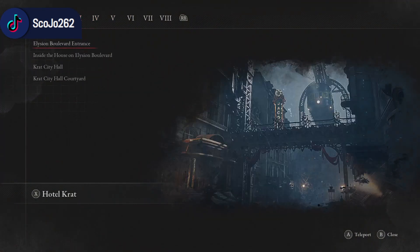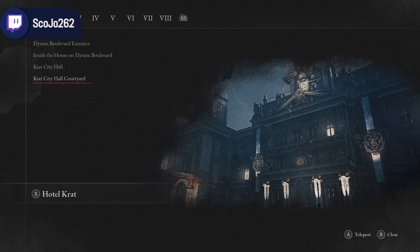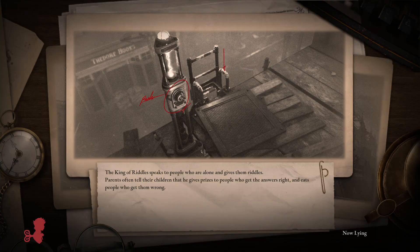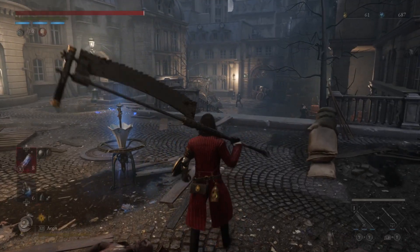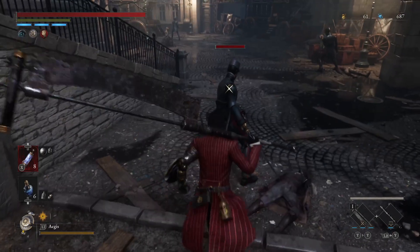Let me show you the first one. We're going all the way back to Krat City Hall — Krat City Hall to Krat City Hall Courtyard. This is a really kind of basic, quick and easy route to farm some ergo. You can expect to get about 500 per minute, which ends up being 15,000 in a half an hour or 30,000 in a full hour of just doing the same run over and over again.